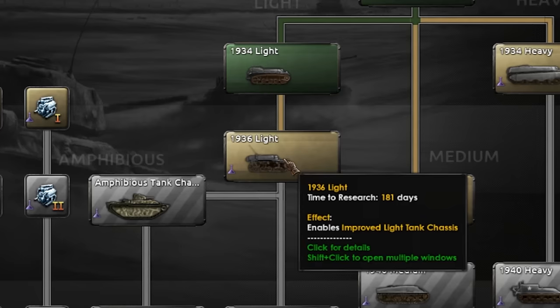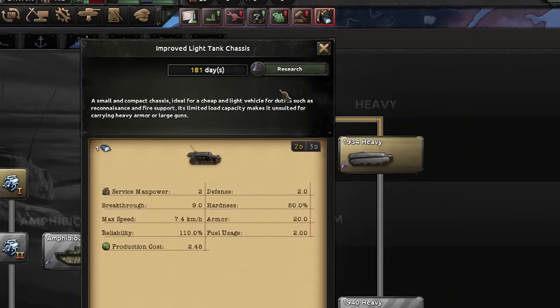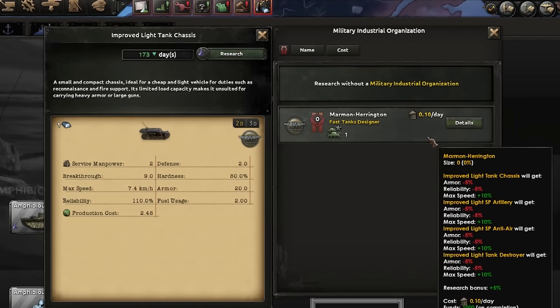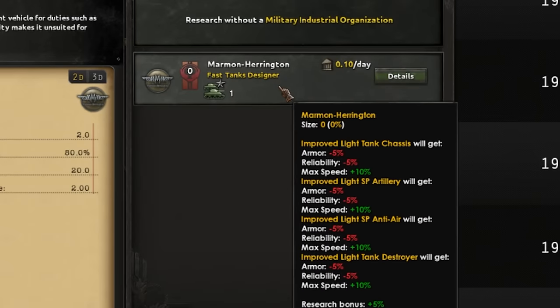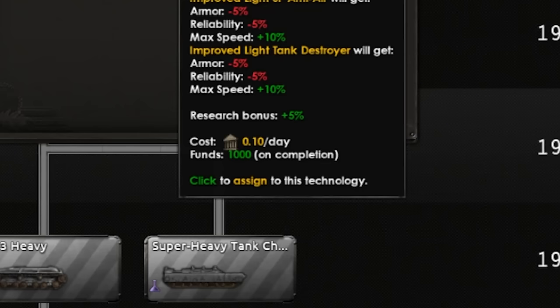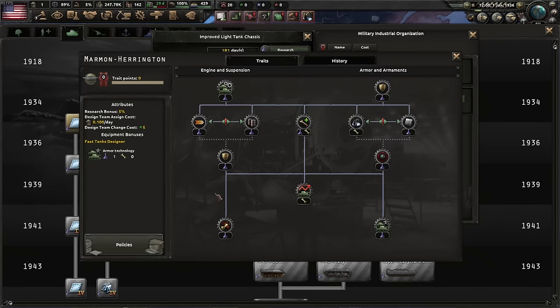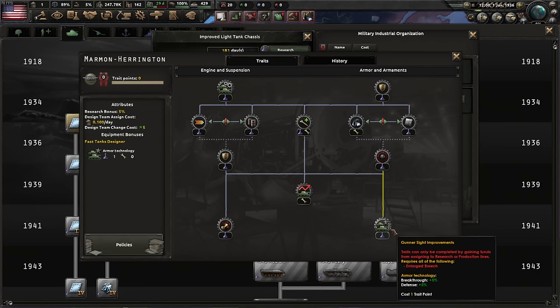We have a light tank in 1936, and we can assign a Military Industrial Organization — in this case the fast tanks designer. On completion of the light tank research it gives you funds, and with funds you can modify your tanks to make them more powerful: increased speed and reliability, or increased breakthrough and defense. Small bonuses but meaningful in the long run.